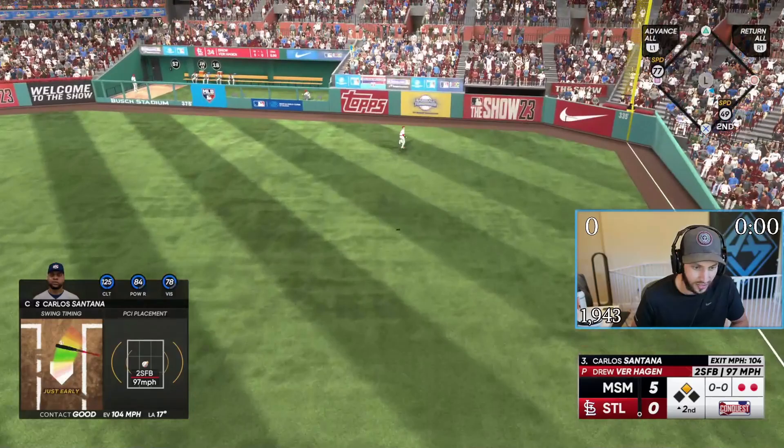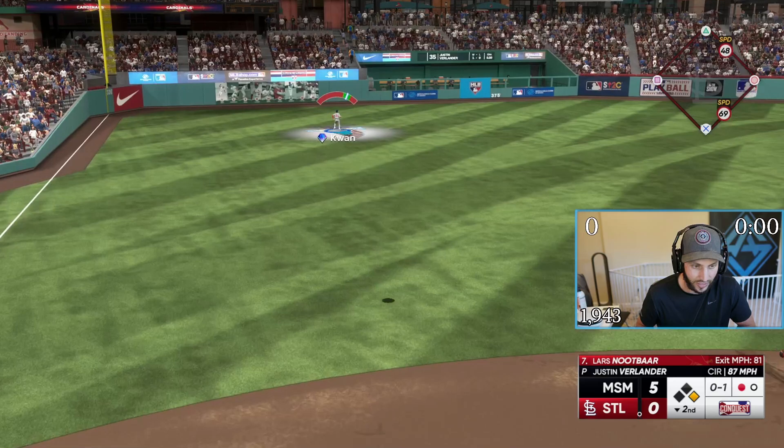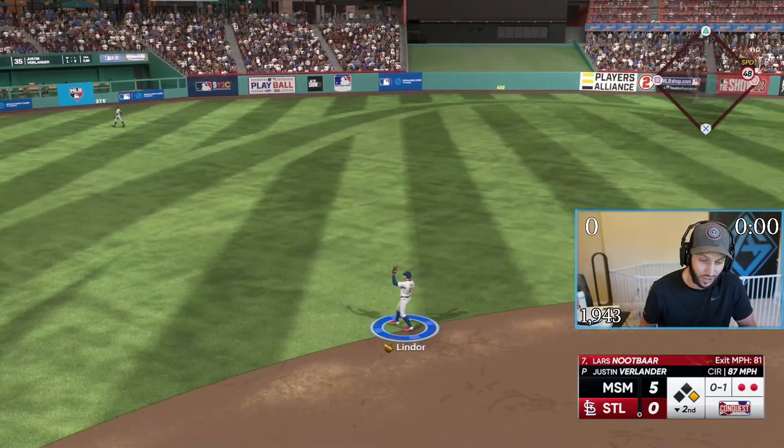You're only hitting .247 against righties — what do you think is the issue there? How is that not gone? You've got to really throw that fastball. People are afraid to throw fastballs. Use that fastball, use that slider. A lot of people like to use the splitter and sinker, and that's when you get pitches that hang and you can hit homers off Chapman.